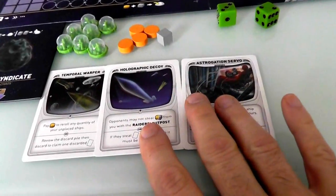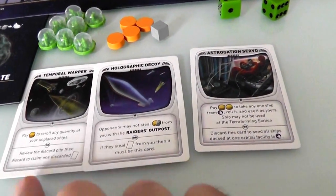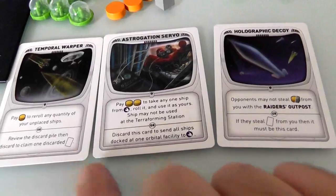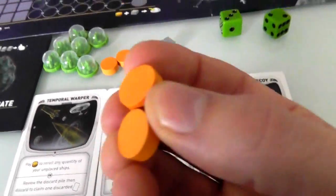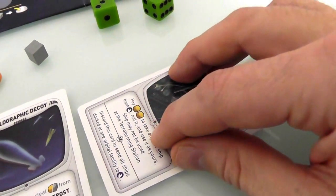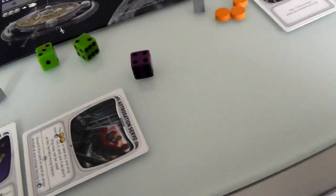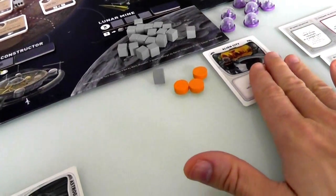Now these are three cards I have that I can use anytime. For the top ability I have to tap them — once per turn. I'm going to use the Astrogation Servo immediately: I pay two sunshine, take Jen's ship from the maintenance bay, and roll it. I've got a 2-3-4 — a straight! I'm going to use Jen's own ship to go to the Raider's Outpost. Jen is no longer protected by the Holographic Decoy, so I could take all her resources or steal the Alien City for a net two-point swing.